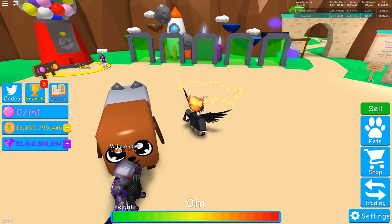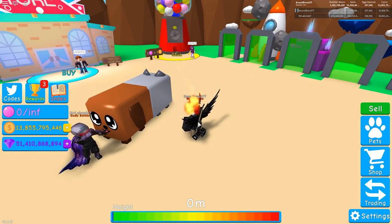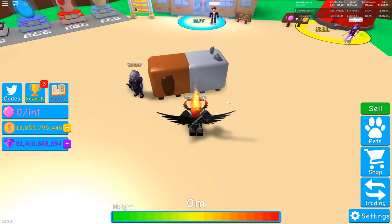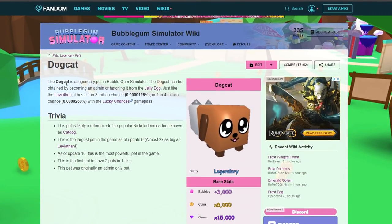So guys, if you want to get this pet yourself, you can go ahead and try to open the jelly egg, but I will definitely not guarantee it — because it is a one in four million chance with the two times luck pass. Another thing to mention is that if you go to the Bubblegum Simulator wiki, you can see the Dog Cat.